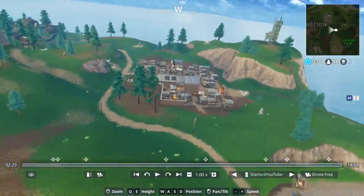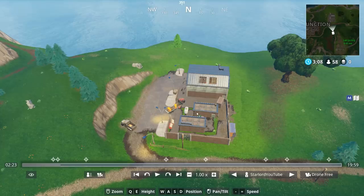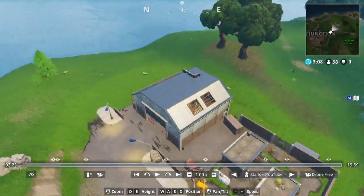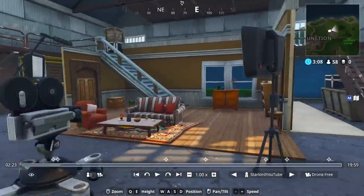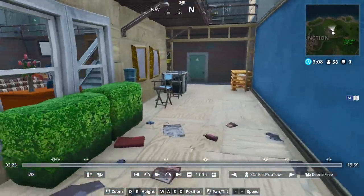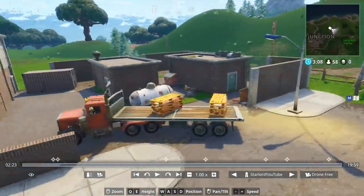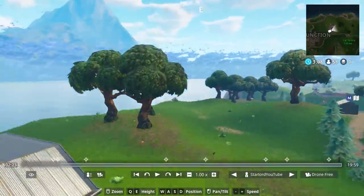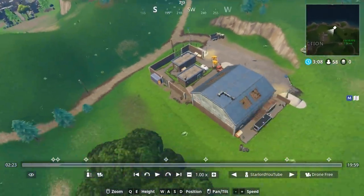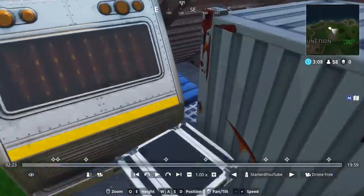Just at the outskirts of Junk Junction, this used to be a town area with a house and a little barn next to it. Now it's actually been made into a movie set kind of area - it shows you the friends of the Fortnite universe. As far as I know, there are four chests that can spawn in this area, and it's completely untouched from the meteorites.